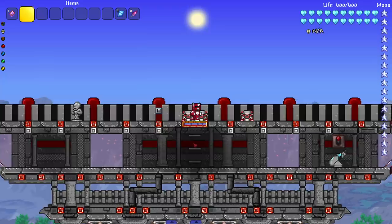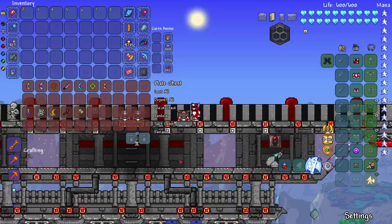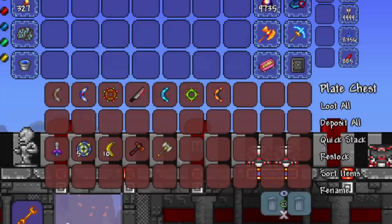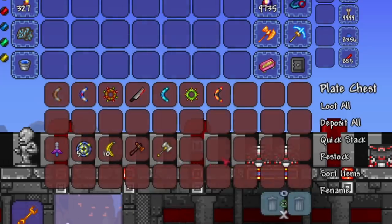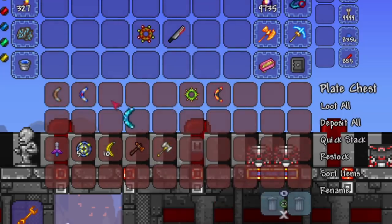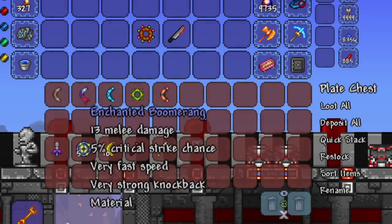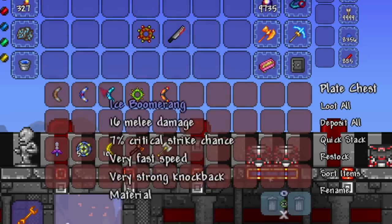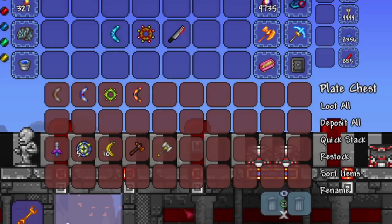Let's start by checking out how many boomerangs there are in vanilla Terraria. There are a few more thanks to 1.4, but since we're in 1.3 tModLoader we don't have all the new stuff. As you can see there's a good bit of boomerangs, though some are seasonal so you'd have to take those out. In 1.4 you can craft an enchanted boomerang, but then RNG comes into play.